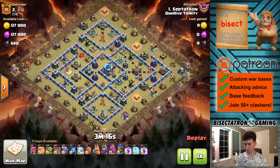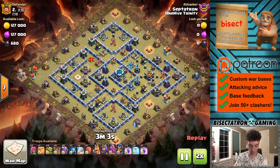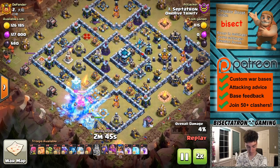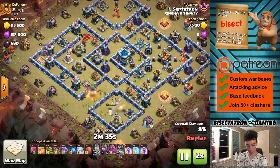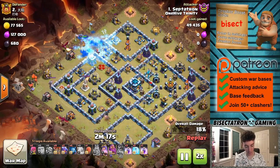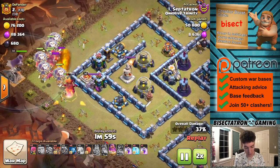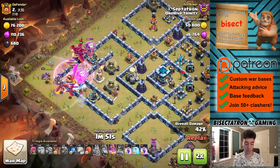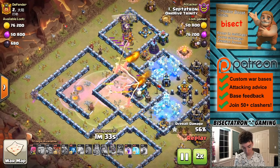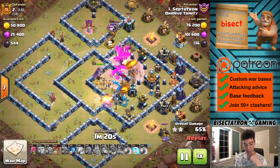Let's go ahead and look at the replay at 2x speed and get a bird's eye view. Good value - the king stayed up for a long time, I was surprised. Went ahead and used the royal champion's ability a little earlier because I was afraid the single inferno might take her out if I waited too long - didn't want to waste a freeze there. She got good value, the king got good value, the queen also did her job. The dragons went through decently but hit a couple traps - I should have dropped balloons a little earlier to soak up those seeking air mines. The freezes were okay - maybe this is the situation where the lightning spells would have been nice on those air defenses.